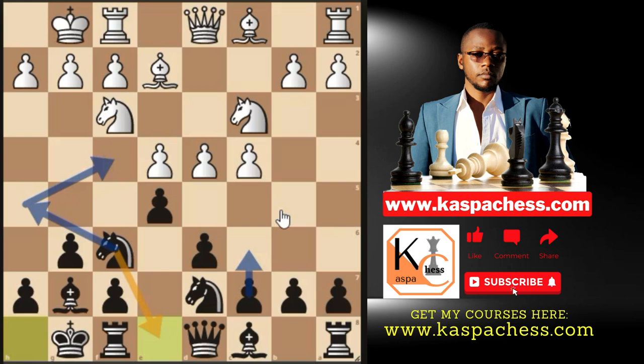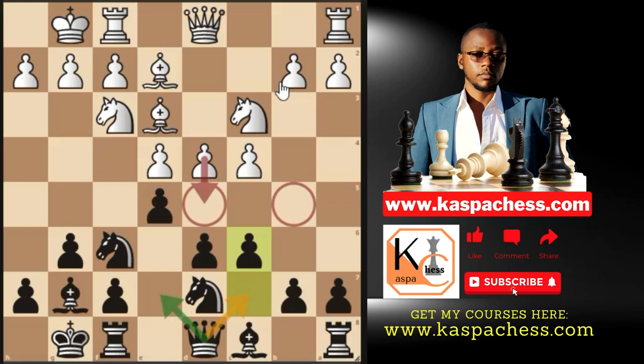Most beginners find it challenging to play the King's Indian Defense correctly, which is why I propose starting this way. This is for players who want to take chess seriously — no funny traps that don't work in over-the-board classical matches. This is real chess, what advanced players play, explained in simple terms. If white plays Be3, the top move, you simply play c6 stopping Nd5 or Nb5.